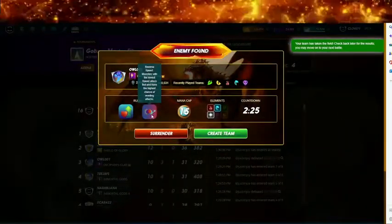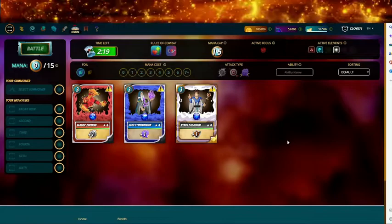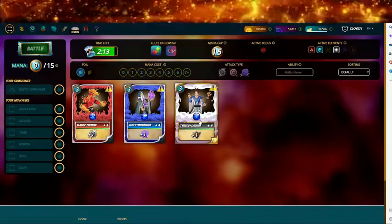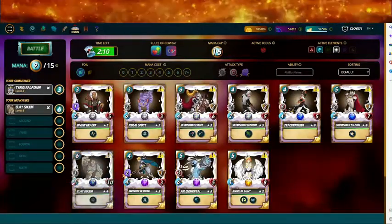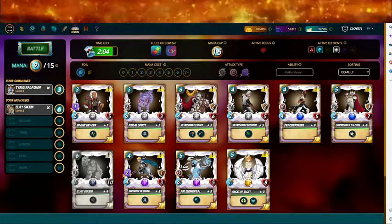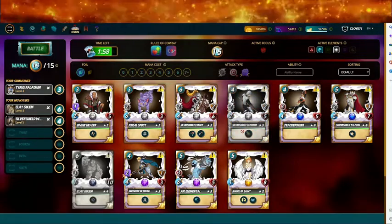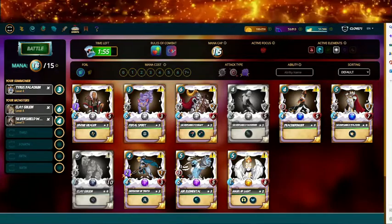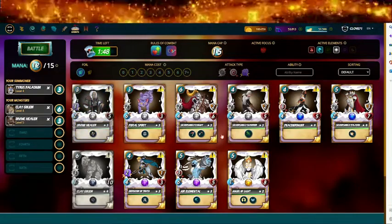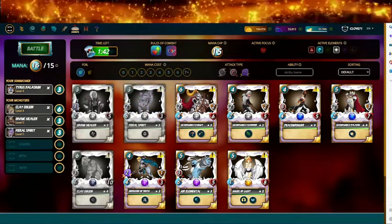15 mana, reverse speed and equalizer. Alright, so we only have alpha cards here. I know this monster has slow. I don't know what else to put here — I don't have a healer though, that's the problem. It's a six-speed card so it's never gonna hit.